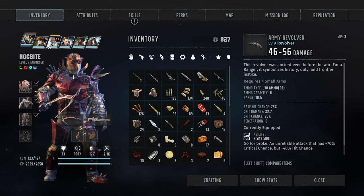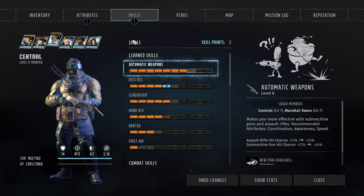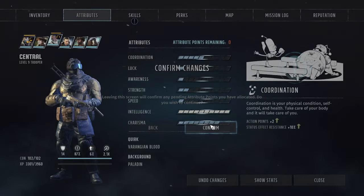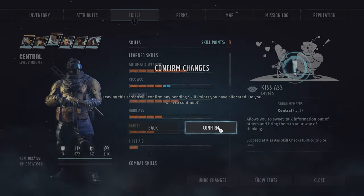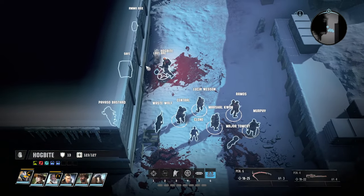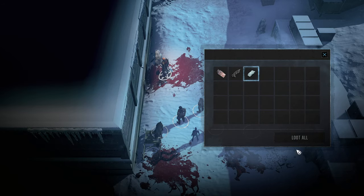I think we got a couple of level ups - not here, not here either. But most certainly with Central, who finally gets more points into coordination - that's good. I like his leadership - let's get that up. We need to get all the other stats up as well, but leadership has a very distinct combat utilization and I like to use that in combat. Got a brawling weapon which we don't need, and another modification - okay cool.